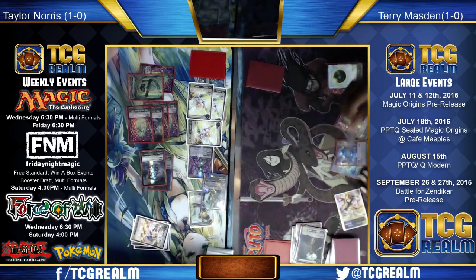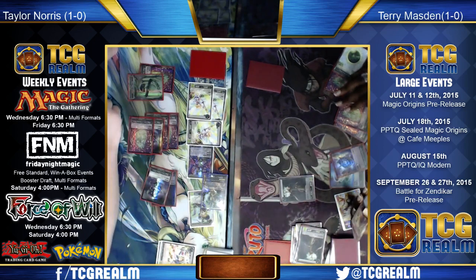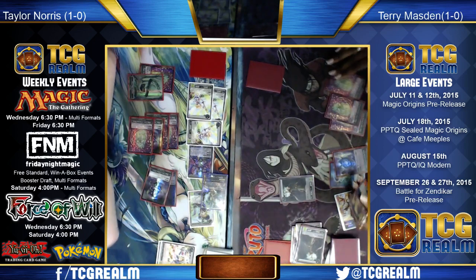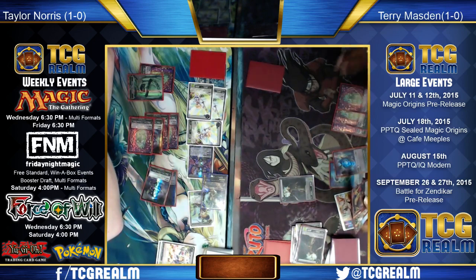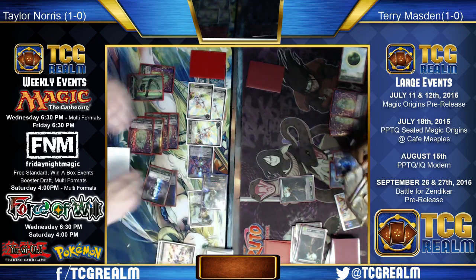You see a lot of one-ofs in these sideboards because the cards do double duty — some are good for some matchups and not others. You see one of this removal spell, one of that removal spell, one of another. There are matchups where you can bring all of them in, but some matchups where one can be good and not the other.